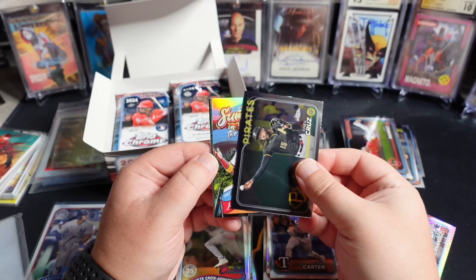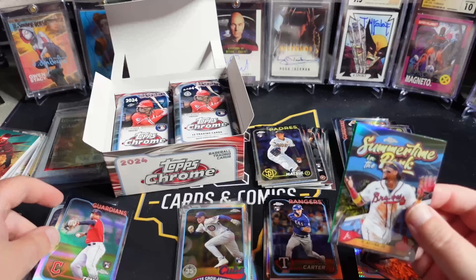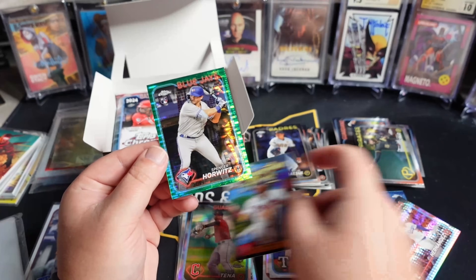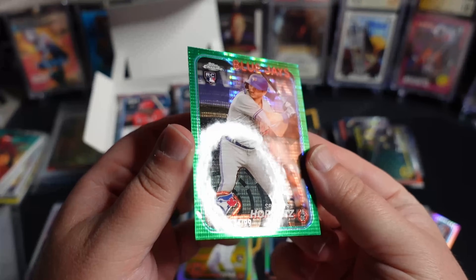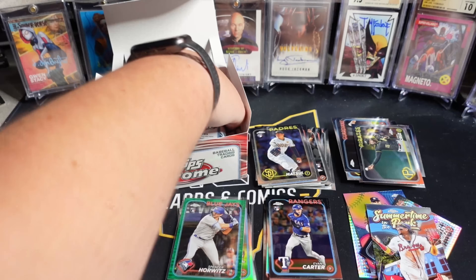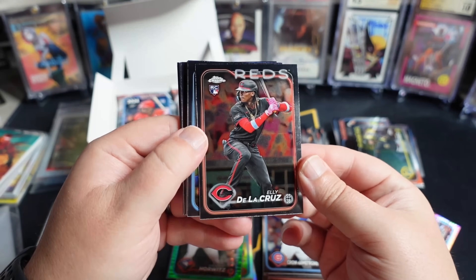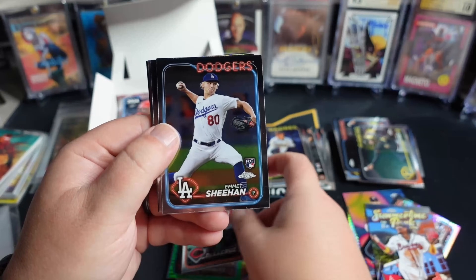Still no autos — hopefully they're saving all the banger autos for the end. We got a Pete Crow Armstrong base — there's our first Ellie base. Centering doesn't look too bad, a little thin on the bottom. Still seems like that's been the case — for the most part the surface has looked okay on these. There's our Gorman. We got another Summertime in the Park, a little Jackson Holiday, Bryce Davis rookie refractor.